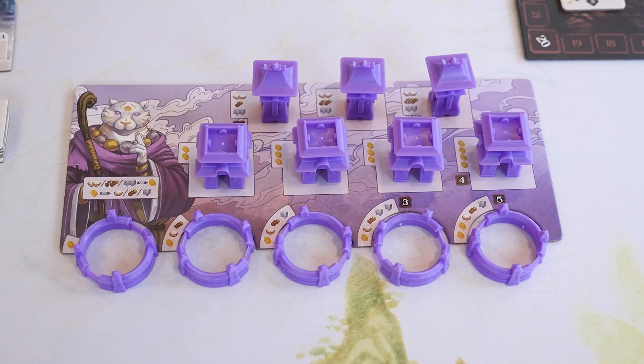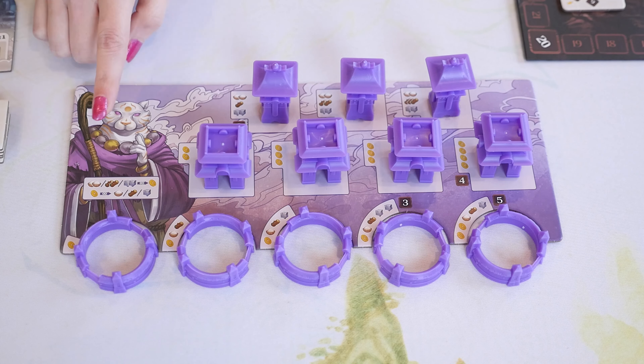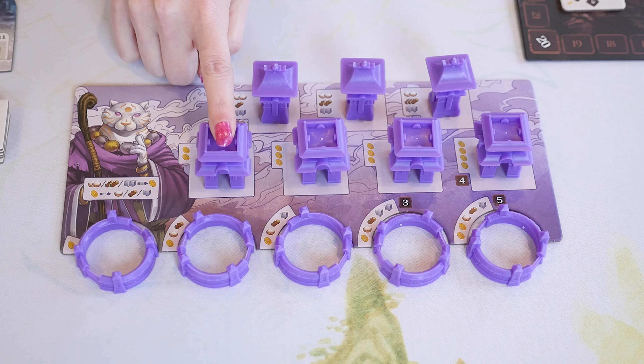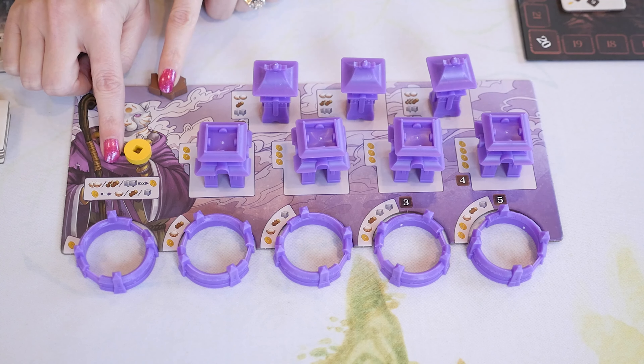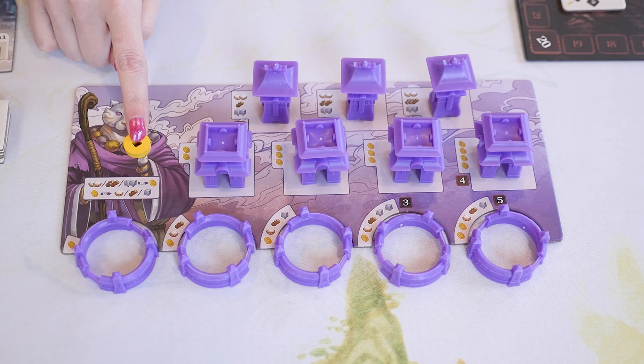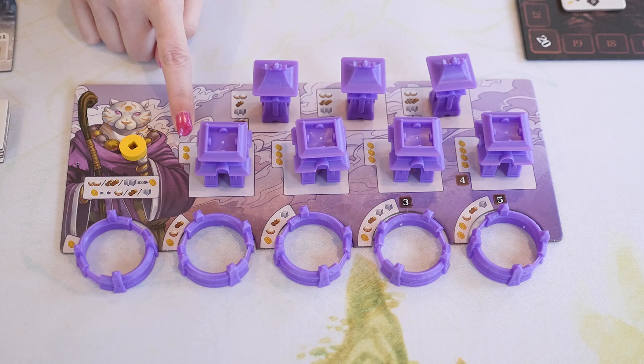After you activate a divine line, you can choose to spend your resources to build one or more buildings — this part of your turn is optional. Each building piece shows its cost and resources. When you build a type of building — wall, temple, or tower — you must build from left to right. To get the right combination of resources, you might need to exchange some with the supply. Throughout the game, you can make as many exchanges as you'd like following the directions on your player board. You can exchange two matching resources to gain a coin, and you can trade a coin in for any one resource. So coins can basically be used as wild resources, but they're also needed as specific payment for some buildings.